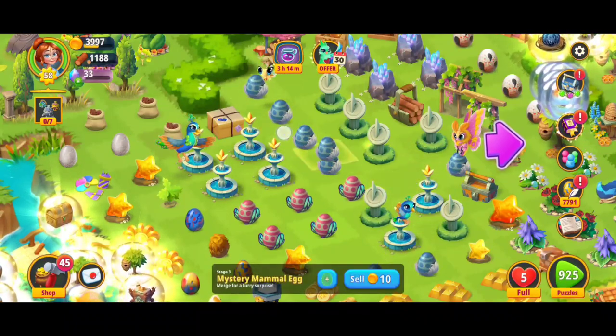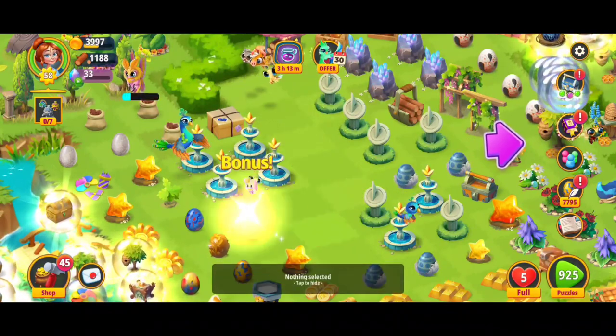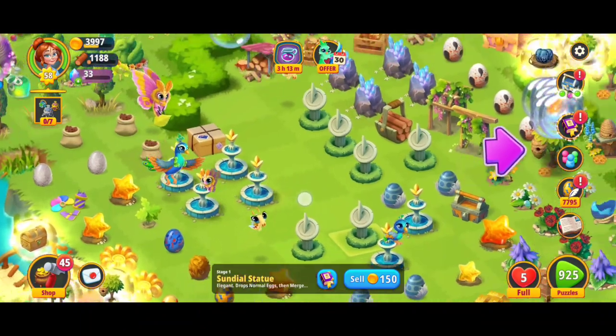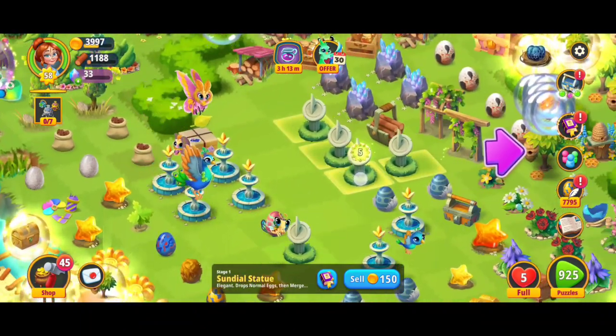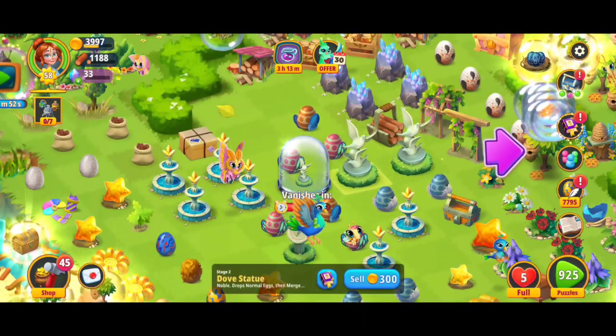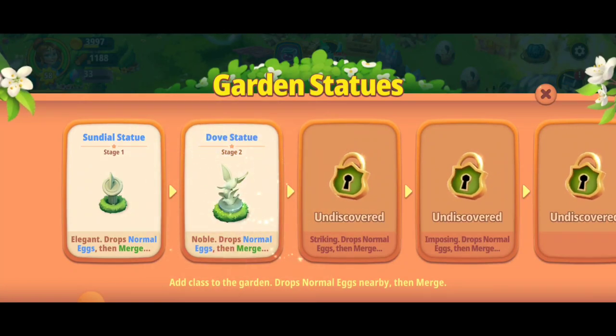That is going to make for a five merge with those eggs. We've got another five merge with the mystery insect eggs. And we just got two more of the sundial statues. I'm going for a five merge with the level one — the stage one sundial statues. And with that we just discovered the stage two dove statue. It drops normal eggs.